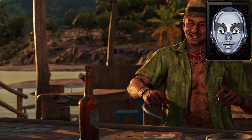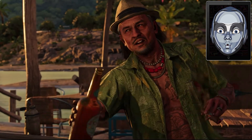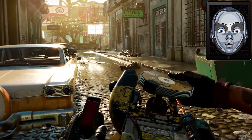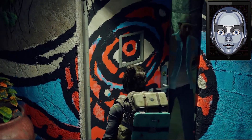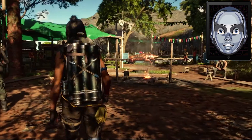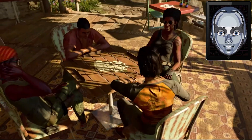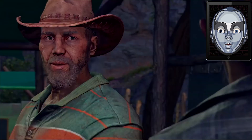Far Cry 6 does indeed have a unique feature called USB Songs, which can be found throughout the game. These are special tracks that can only be heard when you are in your vehicle or when using the Disco Locos Resolver weapon. You can identify them on the minimap by a white USB icon that appears when you get close to them. Although they are not marked on the world map by default, you can purchase a map for them in the in-game online store using Far Cry credits.